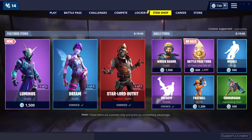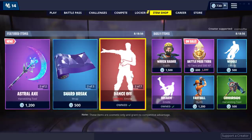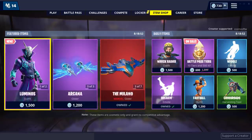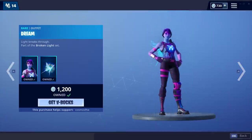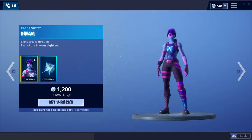What's up guys, today's item shop is absolutely amazing. We have all the Marvel skins in there, we have pretty decent daily items, and then we have these new skins — the Luminos and probably my new favorite skin in the game, the Dream Skin. I think for 1,200 V-Bucks this skin is really the best bang for your buck and it is just absolutely amazing.